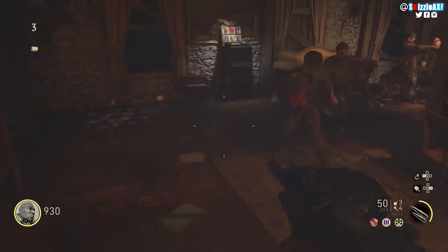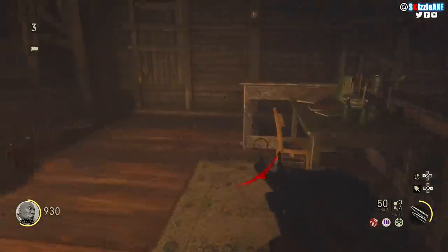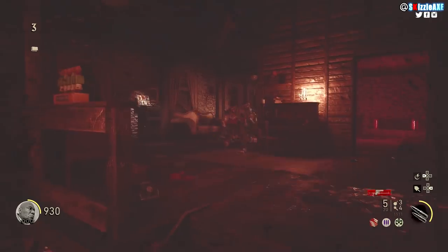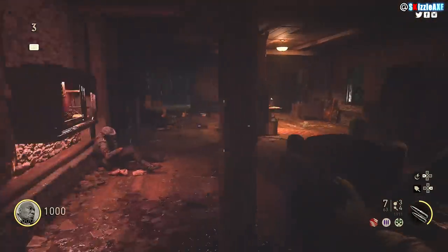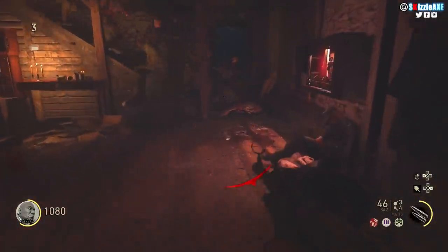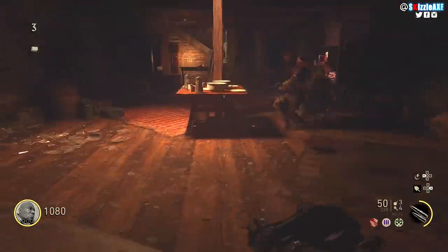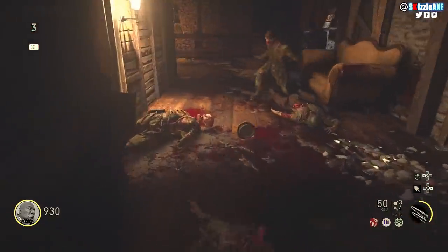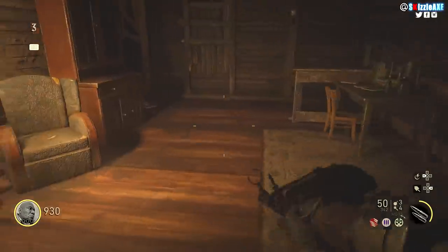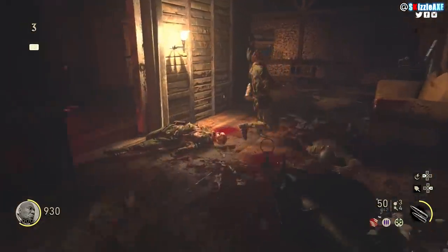In World War 2 zombies, taking Grossten House as an example — it's a small map full of corners. When you're running around, you'll find yourself needing to turn around with zombies ahead and behind you. What you want to do is stop and run again in a cycle. This makes zombies unable to hit you, and stopping then running again gives you a burst of speed so you don't go down.